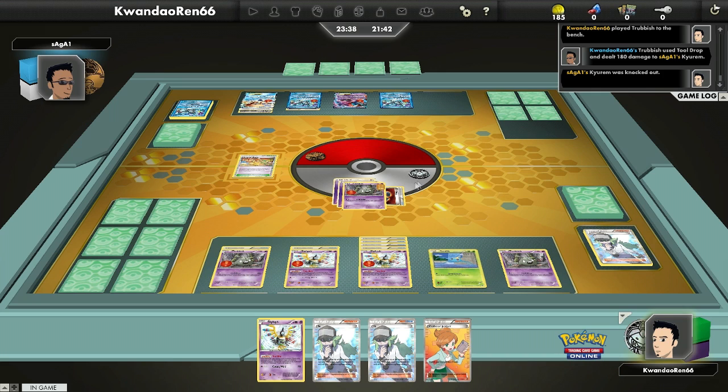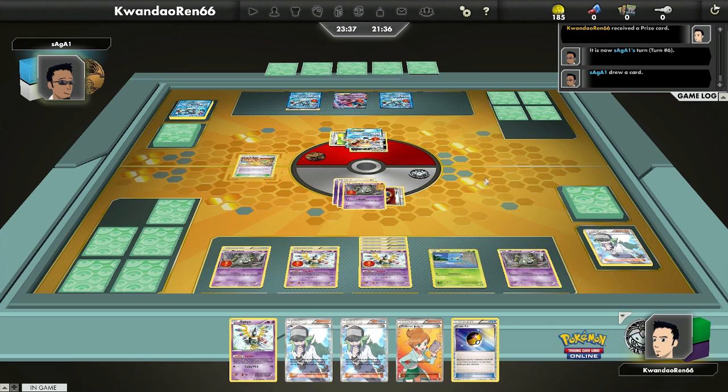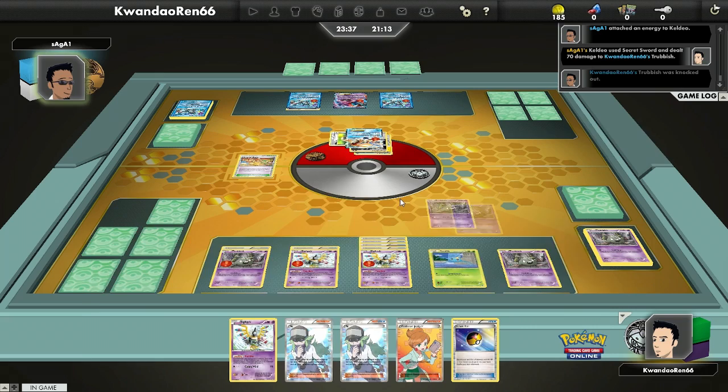All he has to respond to my Trubbish is his Keldeo. If I can get another energy — because I have the Experience Share on that benched Trubbish — I'll just be good to knock out that Keldeo. I just need one more tool in play. If I can get the Bangle off the Sigilyph, it might compensate. He finally gets two special energies on the Keldeo just to knock out my Trubbish, because that's the only attack he has.